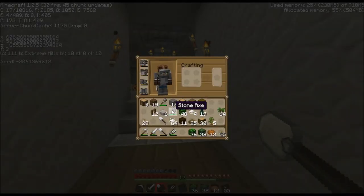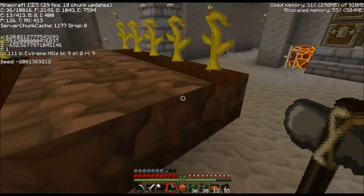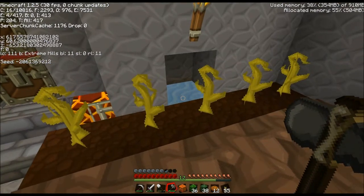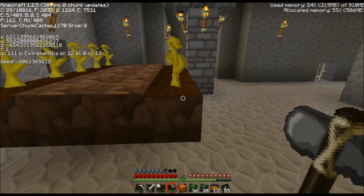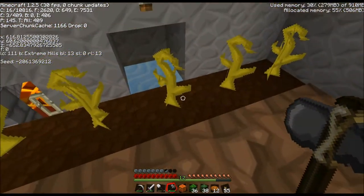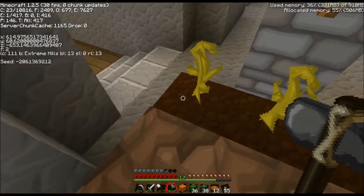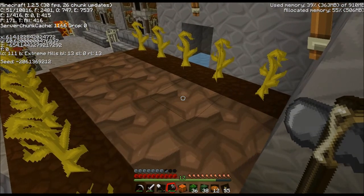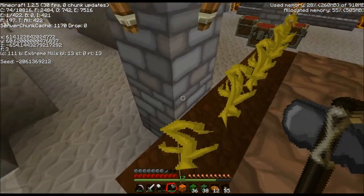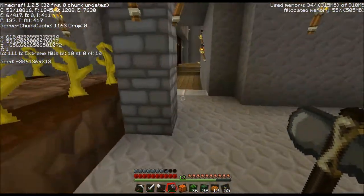I had to set up a temporary pumpkin farm just to get enough jack-o'-lanterns to do the floor lighting. You can see I used one water block to hydrate all eight of these blocks. That's because water will hydrate up to four blocks away in all directions - so even though this corner one is diagonal, it's still four blocks away according to the algorithm they use to determine how far water hydrates. So that one gets hydrated just as much as this one.